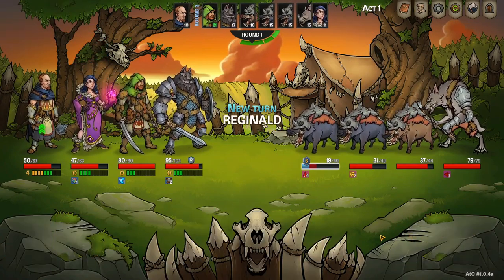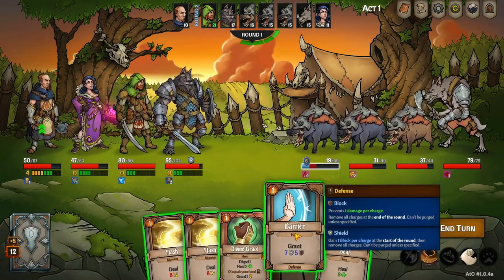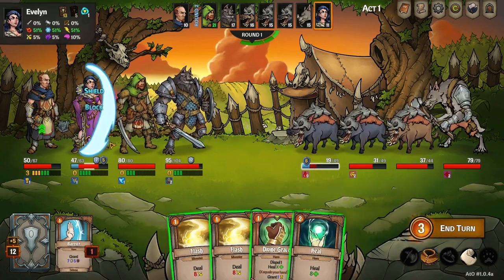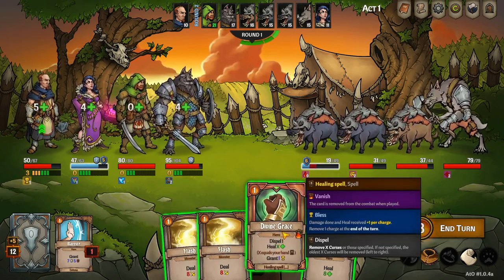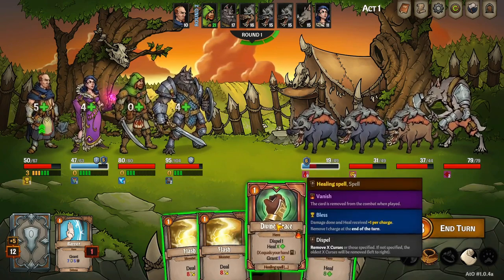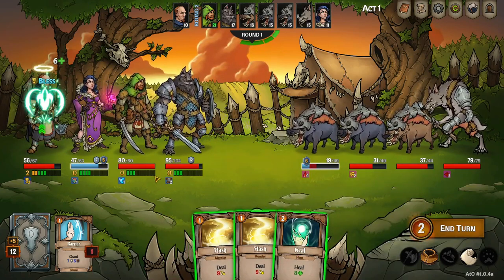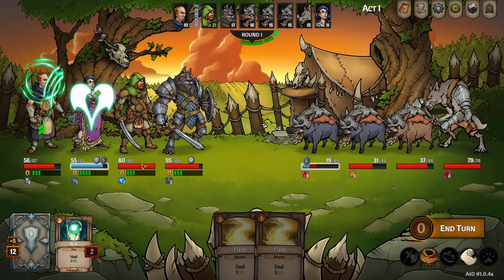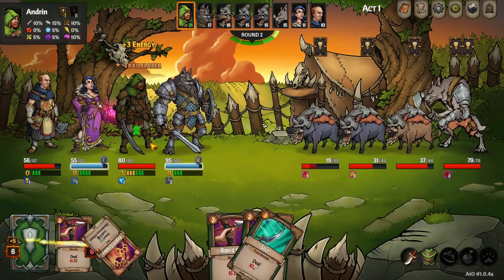We're going pure offense here. Reggie, what do you got? Grant the shield to Evelyn — she's the lowest. Nobody's got any debuff, so I'm just going to have him heal himself a little bit.